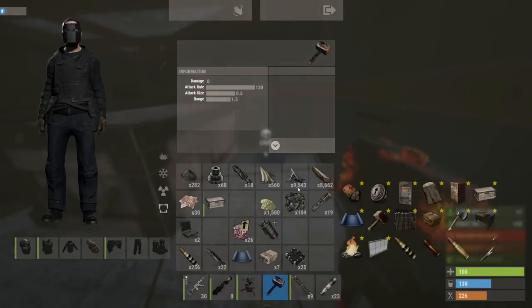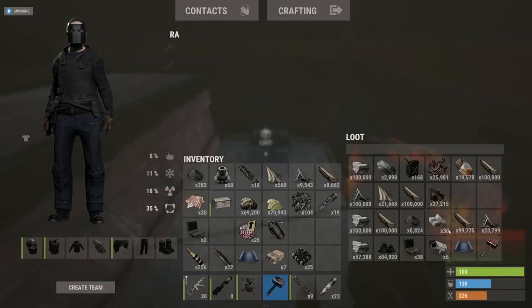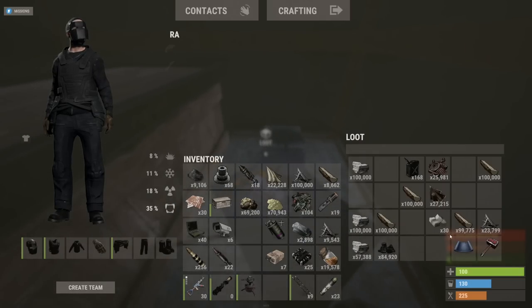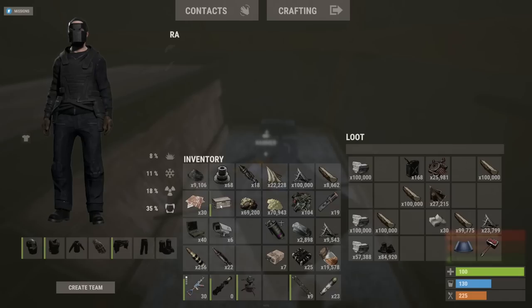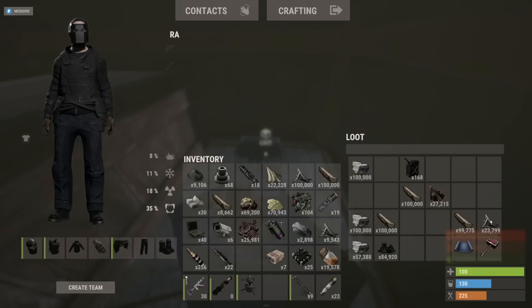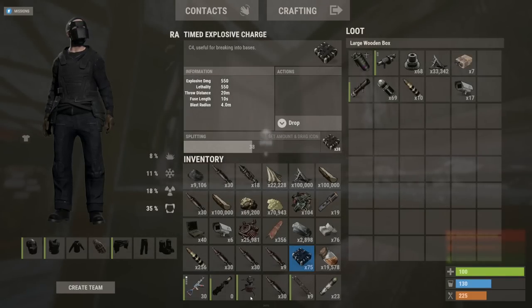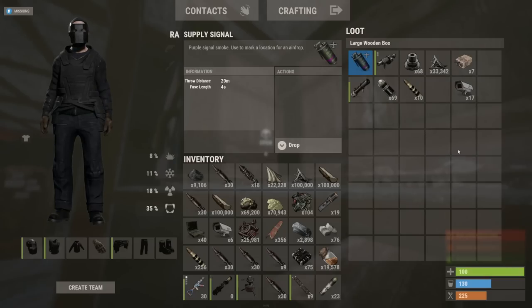Here we go. Can we get sulfur too? Yes dudes — 69,000 raw and cooked. We are set for the entire wipe now. That feels good. Also the perfect raid to end the video on a jackpot boys. Let's get loaded up on the best stuff. I'll show you guys what the first trip is going to look like out of here. Definitely going to have to take multiple trips to get the rest of this stuff. Here's what the first trip is looking like — leaving with literally 75 C4. Still need to come back for the supply signal and the rest of these comps and stuff. Just excellent overall day of raiding.